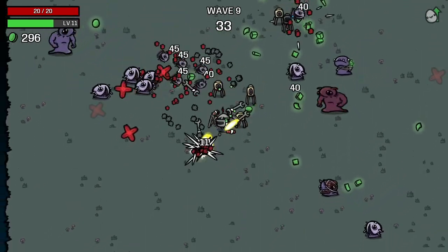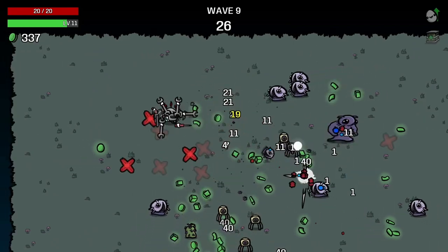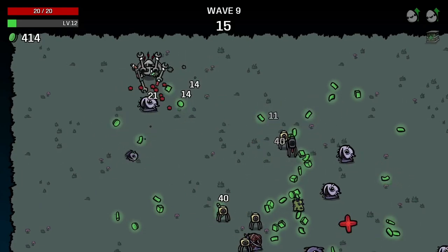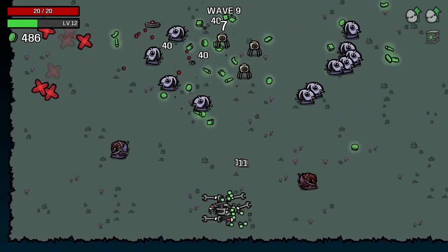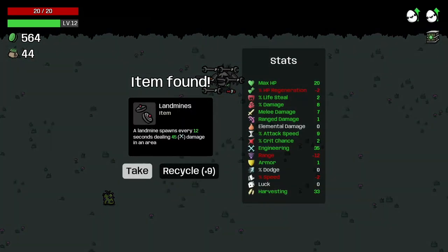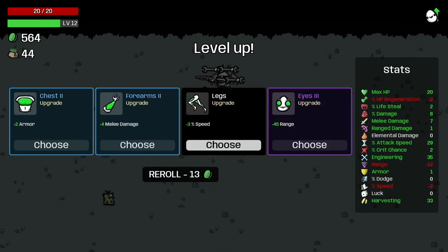A couple of healing turrets would be a beautiful thing for us right now. We haven't gotten the piggy bank yet — it's one of my favorite items because you can really spam the money and carry it wave to wave. That was a better wave — good. More landmines, take it. Attack speed 20 — beautiful. Not taking the range. Armor is tempting — taking the armor.